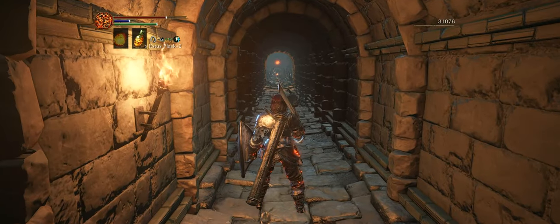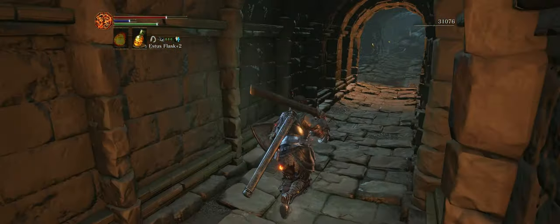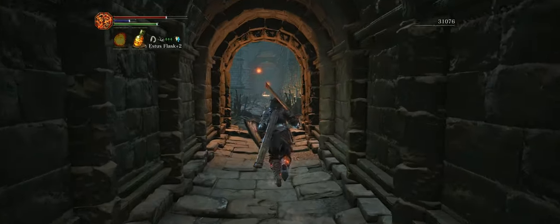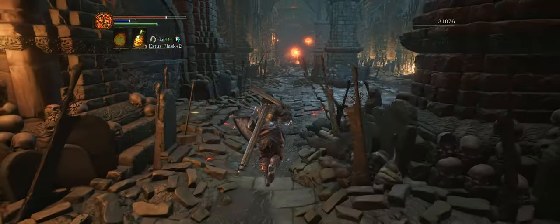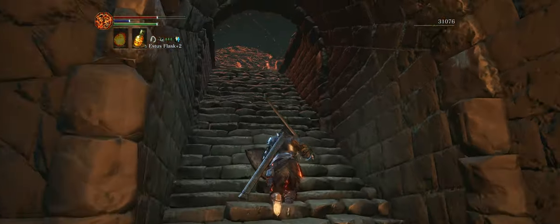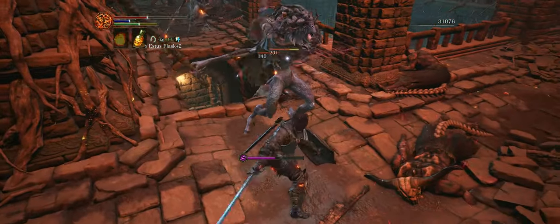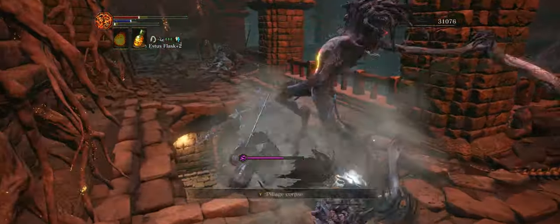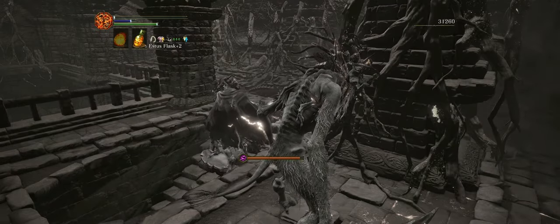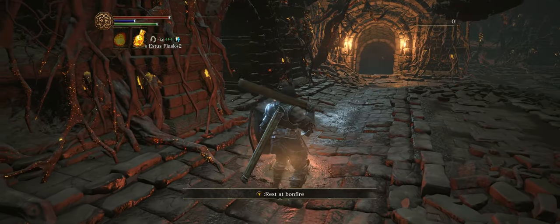The next area up ahead is pretty troublesome. We are going to try to run by all the enemies and just grab the checkpoint before we continue forward. But if we die along the way, I wouldn't worry too much about it because the next checkpoint is pretty close to an area we've already unlocked. And I died — but it's not a big deal. The next time I respawn I am going to fast travel to a different checkpoint, and it'll make grabbing those souls a lot easier.